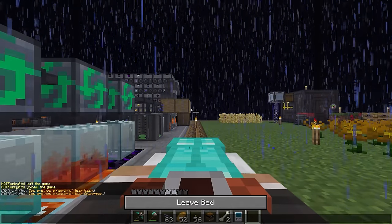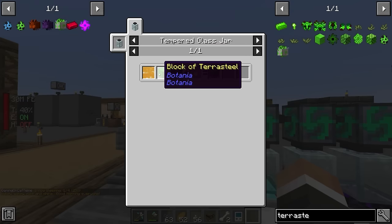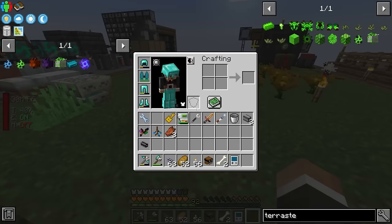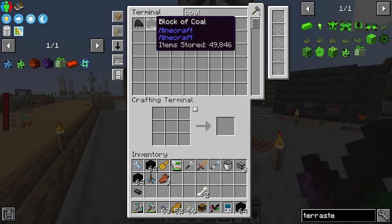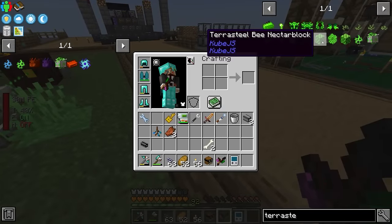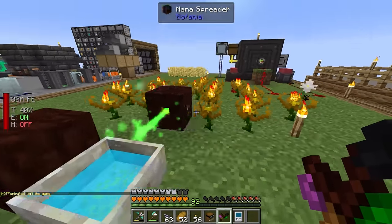The trickiest part of getting those bees is going to be getting the terrasteel bee nectar block. In order to get it we need two blocks of terrasteel. Terrasteel is a powerful resource from Botania made using the terrestrial agglomeration plate setup, and it requires half a mana pool full of mana per terrasteel. That means getting the nectar block requires 18 terrasteel - two blocks worth - which means we're going to need nine full mana pools worth of mana.